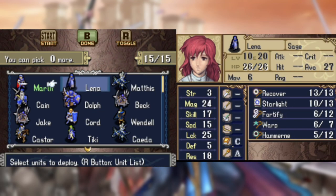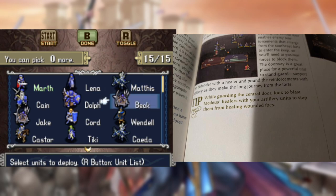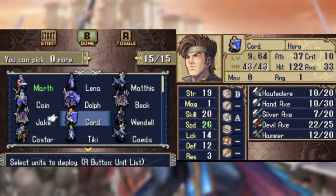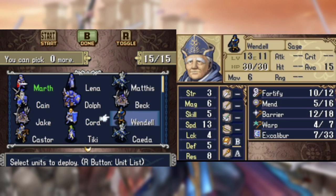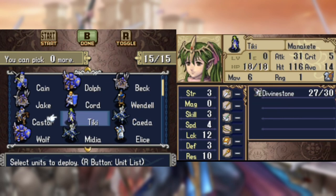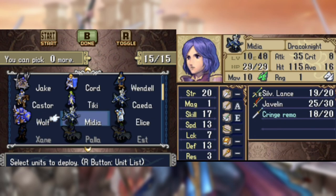Finally, there's Endgame. The guide says there are multiple ways to organize your units this chapter, but speed is essential. So before recording this, I spent an hour finding the best way to go about this, considering the guide's step-by-step guide won't account for Hard 5 Endgame enemies. With that said, here's the party I'm bringing after I've appropriately distributed the stat boosters I got from the secret shops.